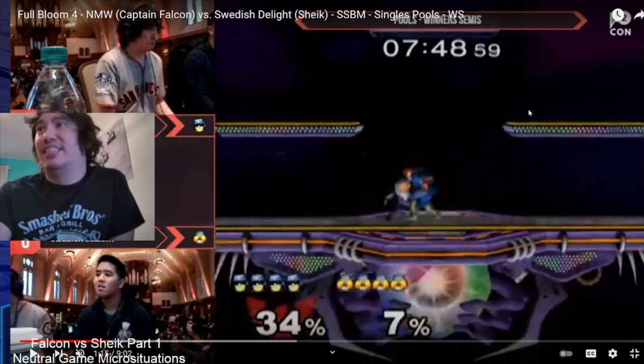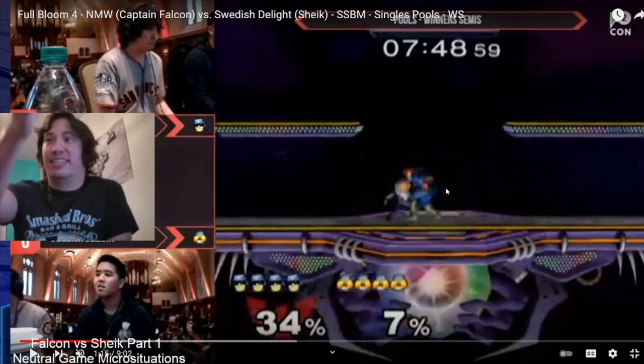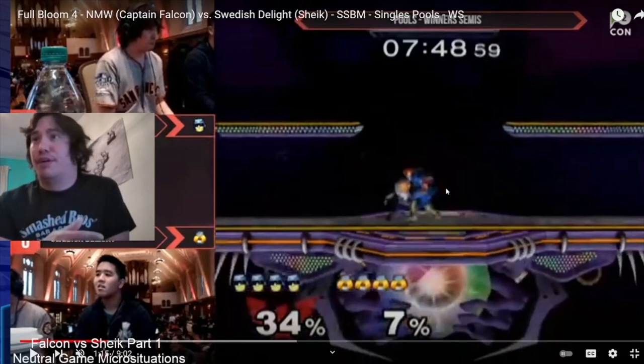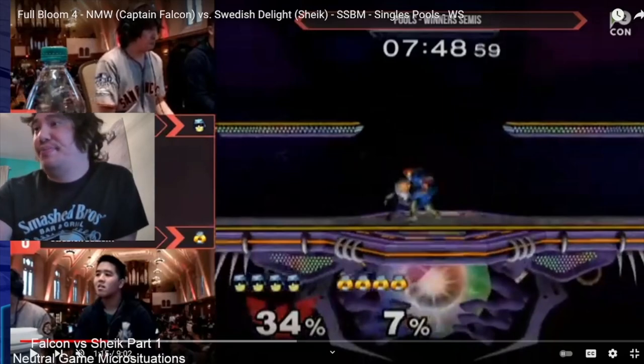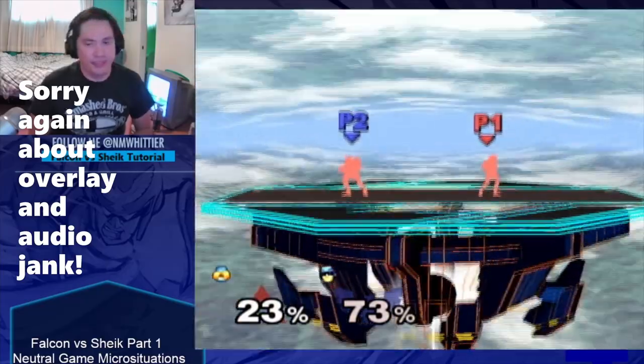Generally as Falcon, going to the platform tends to be a decent option, but I would not really recommend this against Sheik, because her back air is giant and will just beat you out if you're coming from above while she's in center. Also, her forward air has very similar coverage up in front of her — like Marth's forward air — and it has really quick startup, so they're great for contesting platforms. For this reason, I would generally recommend staying grounded and trying to outplay her in these ways.